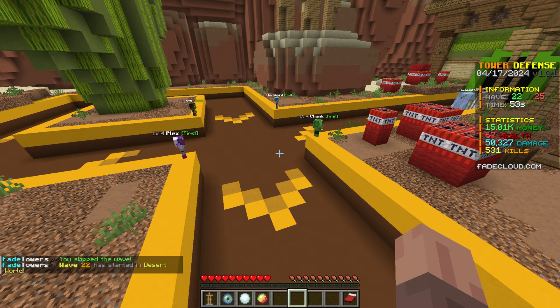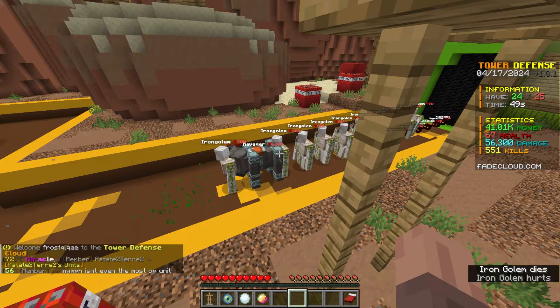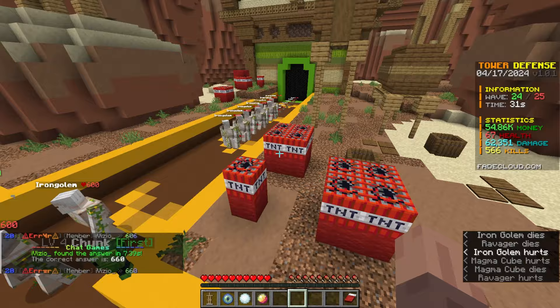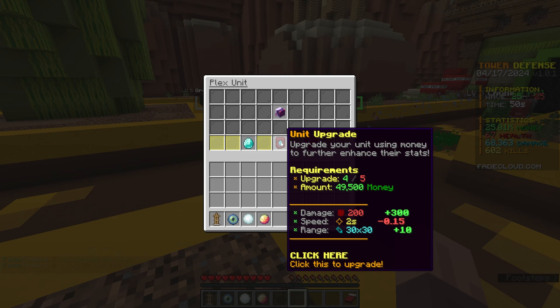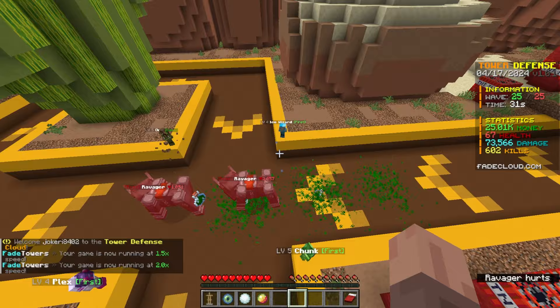This ice wizard upgrade would also be really good, but it does increase the speed making it a lot slower — but it is a 100% freeze chance. We'll upgrade chunk for plus 47 damage and minus one speed, so he can throw down two poison patches at a time now. The next upgrade I'll get is for Plex — that's plus 300 damage. One of the bosses have spawned. That should really be not a problem at all — killing that guy was pretty easy.